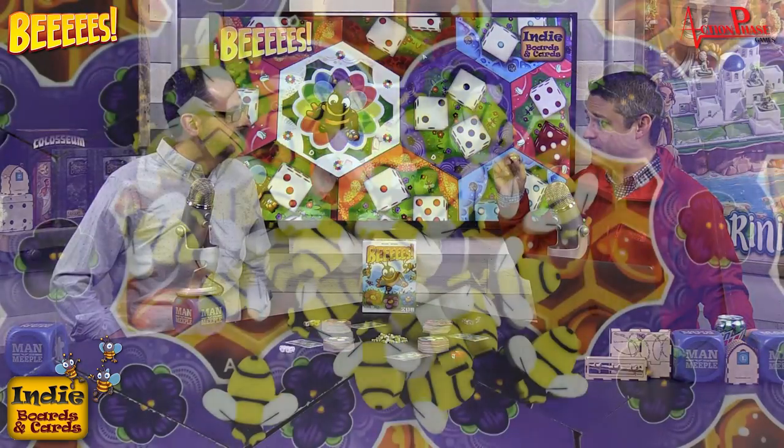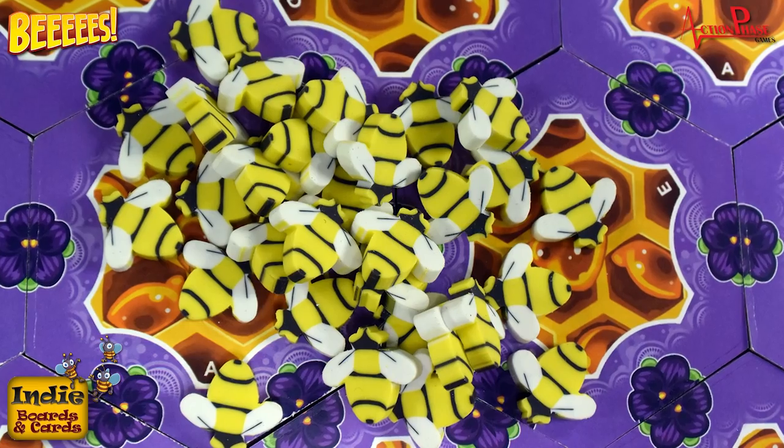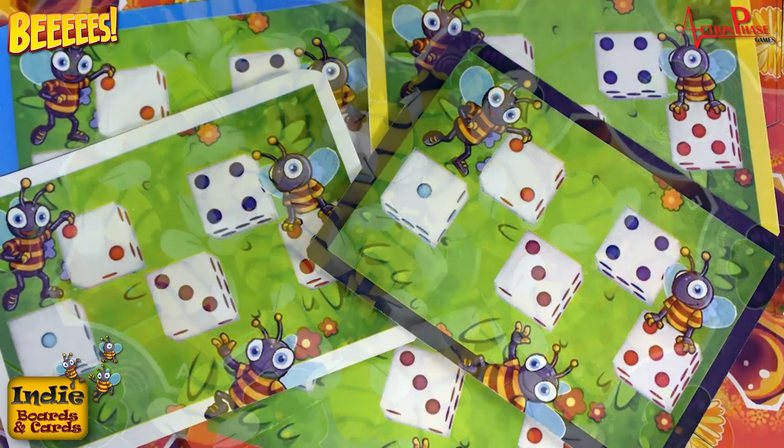There are also these cool eraser-style pieces called helper bees. You collect these by helping other players pollinate their flowers. They're also worth victory points — three points for whoever has the most at the end of the game, and one point for every two helper bees you have.